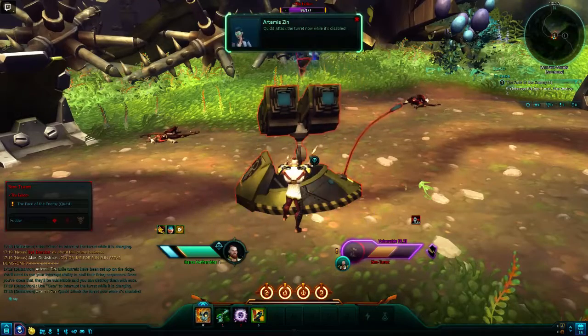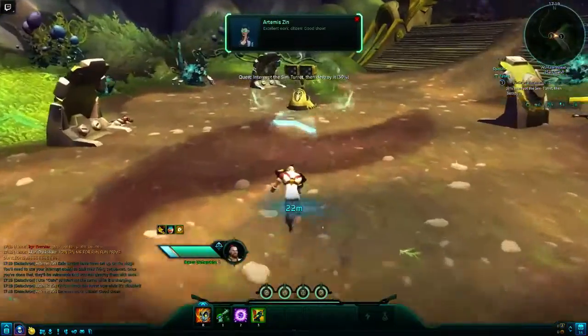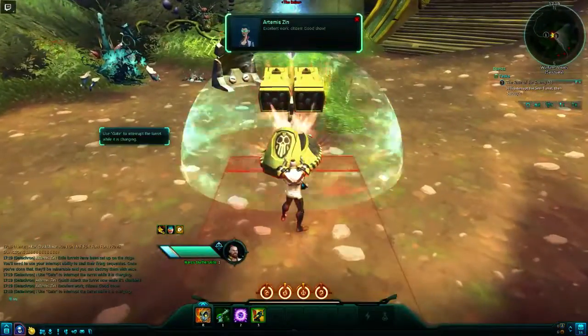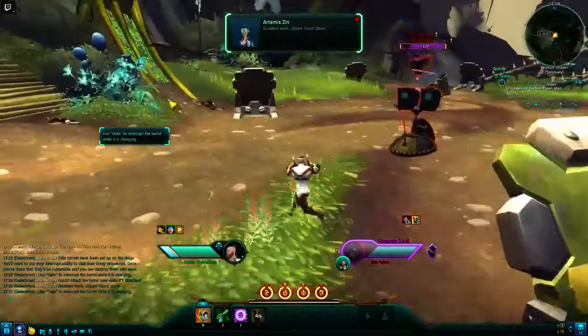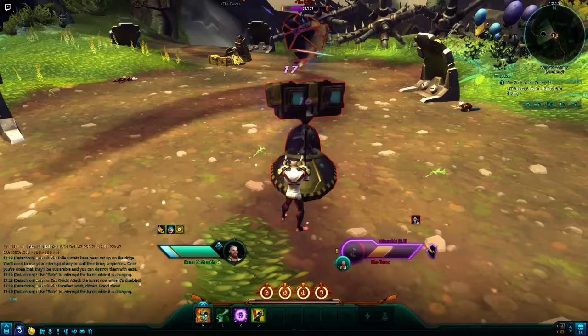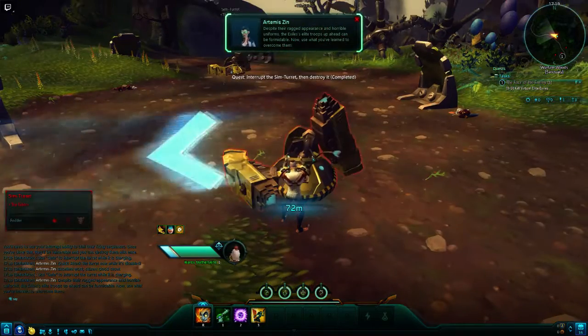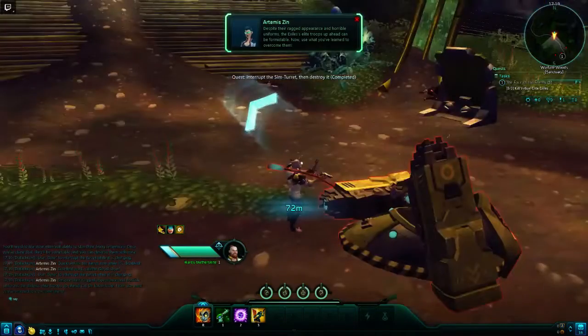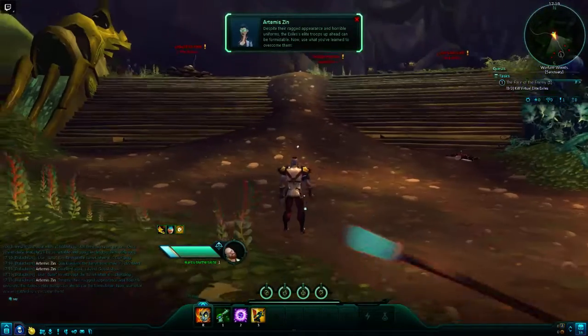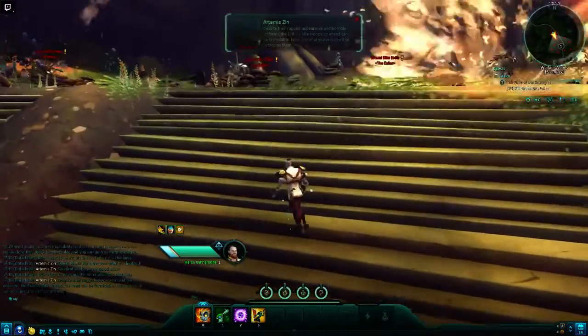Quick, attack the turret now while it's disabled. Excellent work, citizen. Good show. Despite their ragged appearance and horrible uniforms, the exiled elite troops up ahead can be formidable. Now use what you've learnt to overcome them.